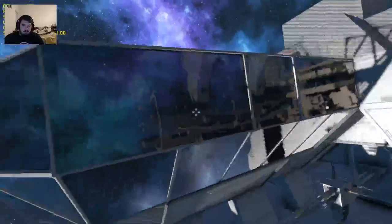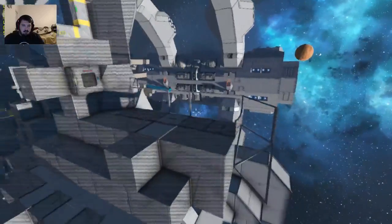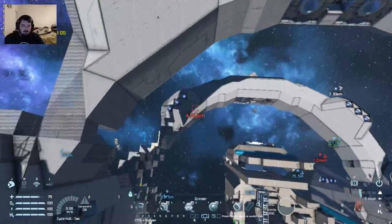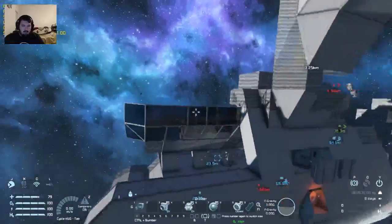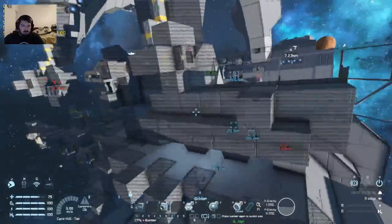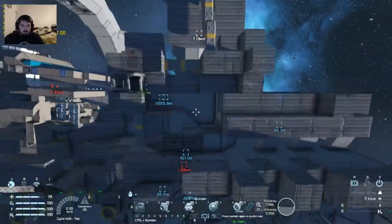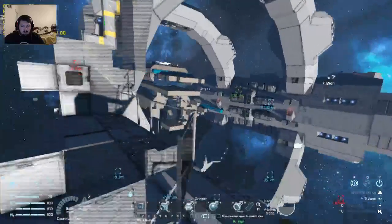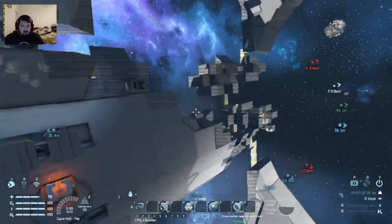The living areas are being constructed. This back section is a service platform. I'm just looking at it through the scope of the turrets and it looks like easy shooting for taking out the turrets and everything. It's something that can be done with a ship that weighs less than 20,000 kilograms.